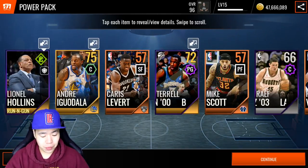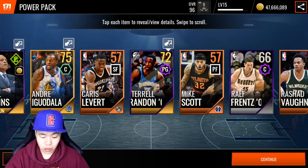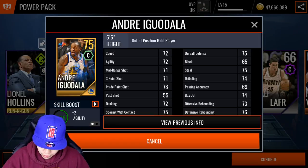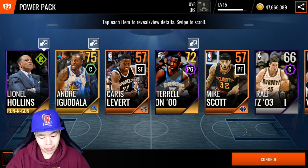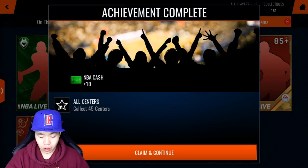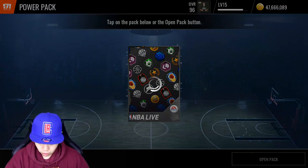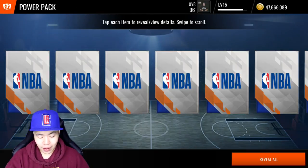I can basically pick whatever position I want. It's recommended I fill the power forward — Andre Iguodala at center actually, he's got good shooting stats. So we're gonna go Iggy, out of position, but I'll put him in our lineup. We're gonna get Doc Rivers as well, 45 centers and 45 point guards. Pretty solid lineup so far — we got Jeremy Grant and Iggy.